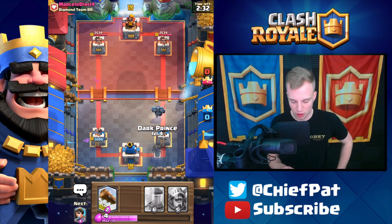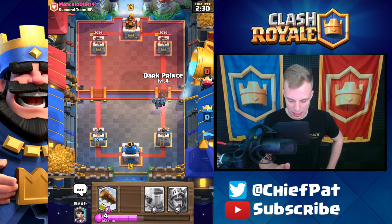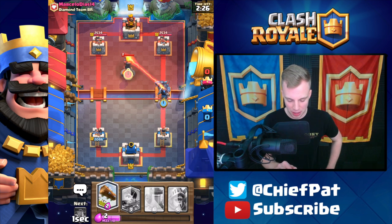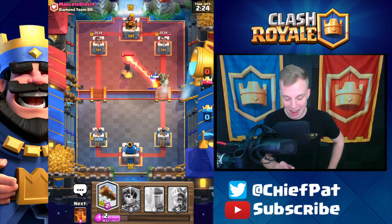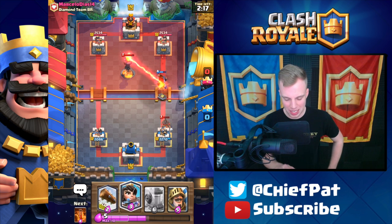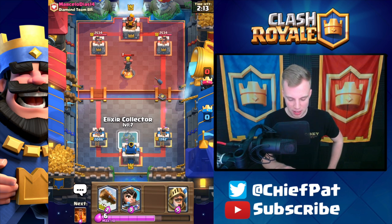The Electro Wizard is getting close to some damage but now we've got the Dark Prince. Does he have minions or something? That would be unfortunate. He's actually going to have that Inferno Tower which is going to be brutal. Meanwhile we've got a Hog Rider right here which is going to take some damage. This is going to be tough to break through this Inferno Tower but I have faith.